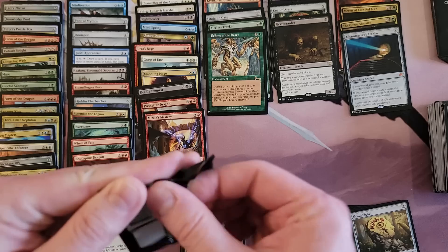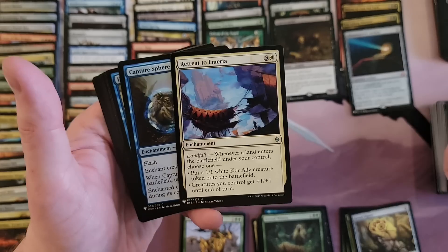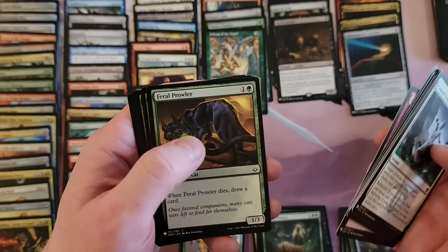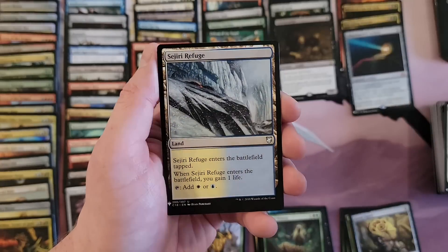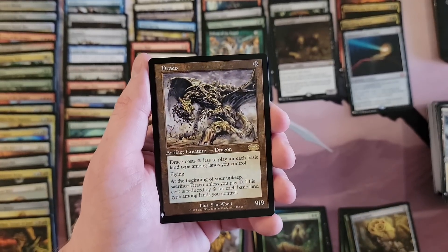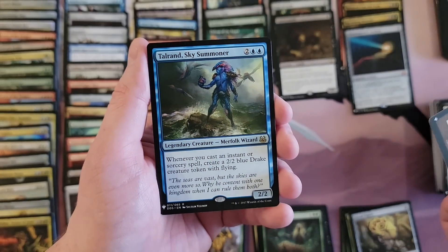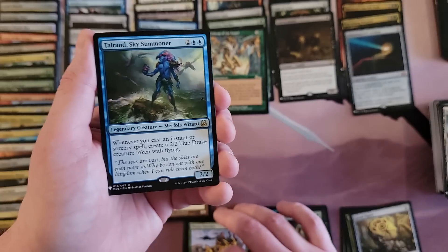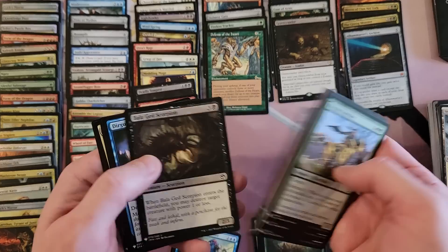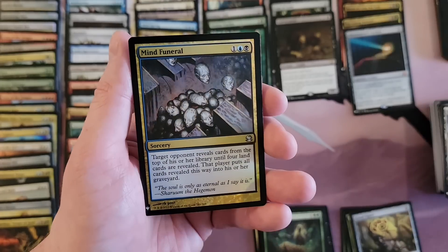Two packs left folks — can we get lucky? At this point it's dumb luck needed. Retreat to Emeria. Guildgate — oh it's one of those, okay. Draco the OG — look at that 16 casting cost, that is silly. Tower on the Sky Summoner — you just have to troll me don't you. Mine Funeral.